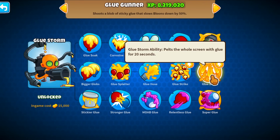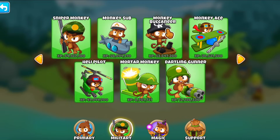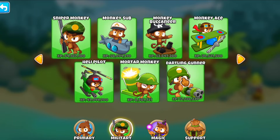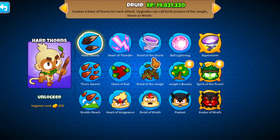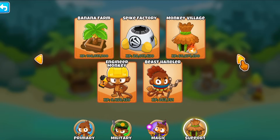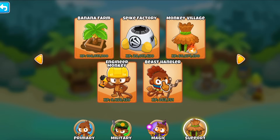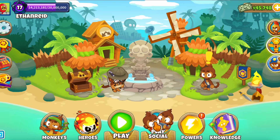Number one is the Snowstorm. We have the Glue Storm. We have Operation Dart Storm, which is number three. The Dartling has Rocket Storm. We have two with the Druid - it's Druid of the Storm and then the Super Storm. And the Spike Storm, that's like number six. And then Quincy - his level 10 ability is actually called Storm of Arrows.